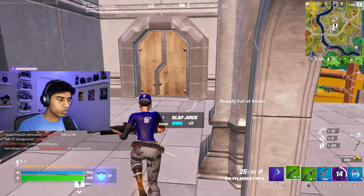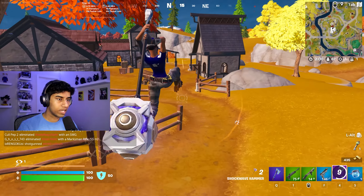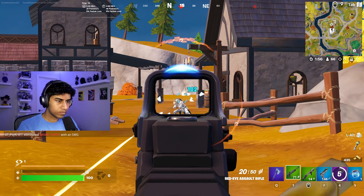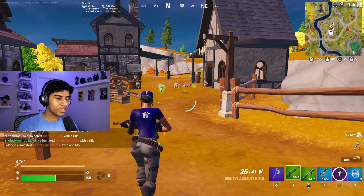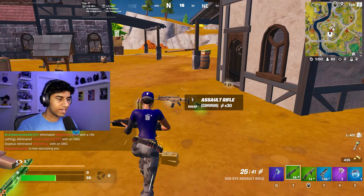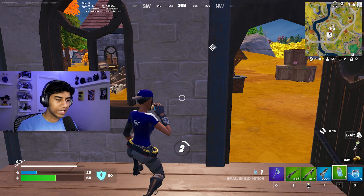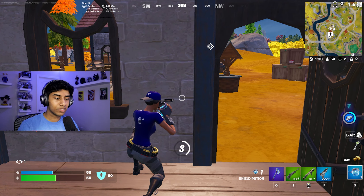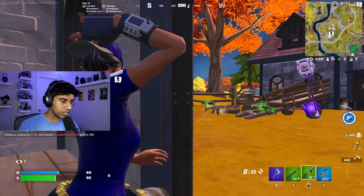Three charges instead of four — I think that's a very good thing. This guy's aim was the downfall of him; he could have definitely killed me right there, I was literally standing still. The good thing about Epic reducing the number of shockwave charges is that people won't be able to escape as easily. Most people use the hammer to run away from fights rather than towards them, and that's definitely a good thing.